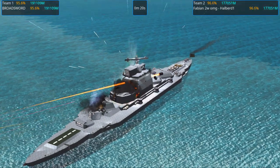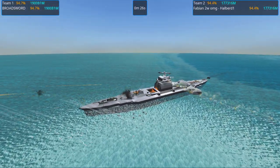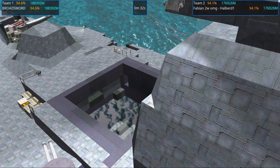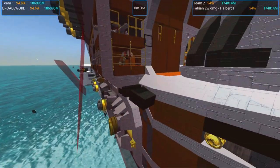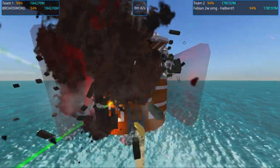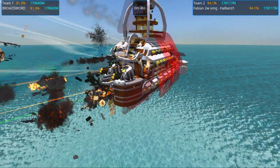Oh lord, that's a dangerous volley. Woah, looks like Fabian shed a huge turret here. The broadsword is more damaged however. Bonk! And it's for some reason mooning the enemy. What are you doing, broadsword? Turn around your broadsides — you're not strong from behind!